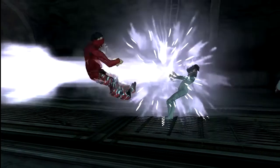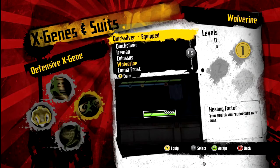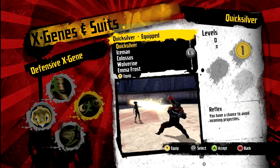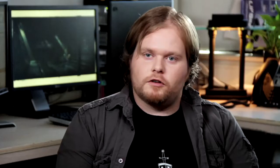Offensive X-Genes will manipulate all of your attacks and mutant abilities. Defensive X-Genes will increase your health and extra armor. Utility X-Genes will give you mobility and tweak your empower bar.